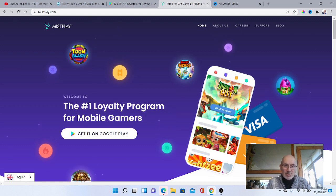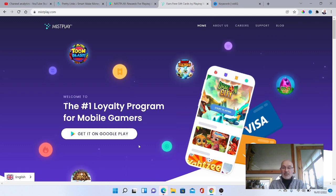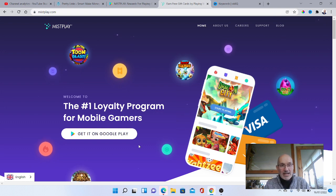As you can see here, it's the number one loyalty program for mobile gamers. You can get it on Google Play — just click on the link and it'll take you there. So if you're into games and you've got a bit of time spare and you want to earn some extra cash — and it is only going to be extra cash, it's not going to be a full-time income. If you're looking for something more than a few extra dollars every month, check out my number one recommended program in the link in the description below. It's totally free to join and you can start earning from the word go.